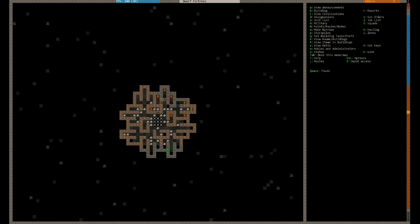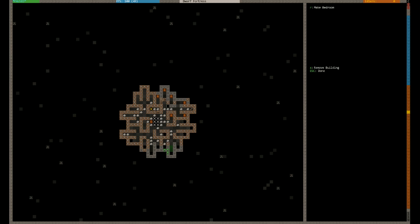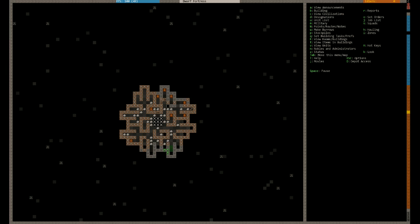What I mean by assigning a bedroom is you do Q, just like we did with the dining hall. And you can see when you're hovering over the bed it's saying make it a bedroom. So you press R and now it's going to say this area here is a bedroom. You press enter. Now what you can do is assign it if you like — press A and assign it to a particular person. You don't need to, so you can leave it to assign to nobody and a dwarf will come along and claim it. So he'll claim the room. The reason you need to assign rooms is for when you're dealing with nobles.